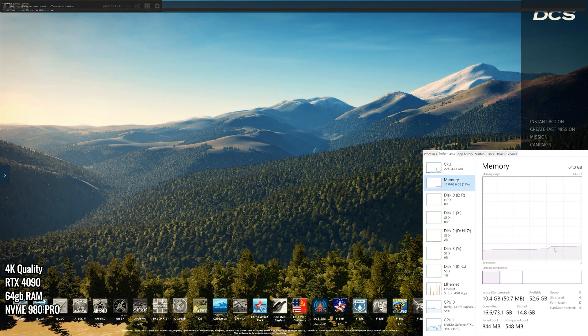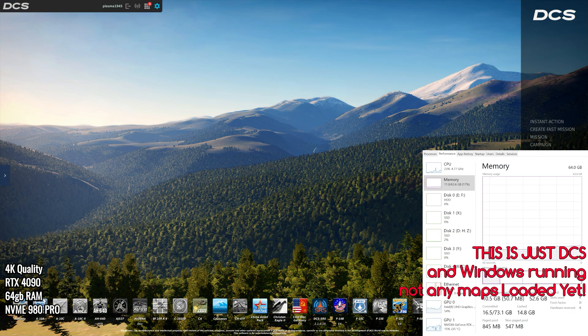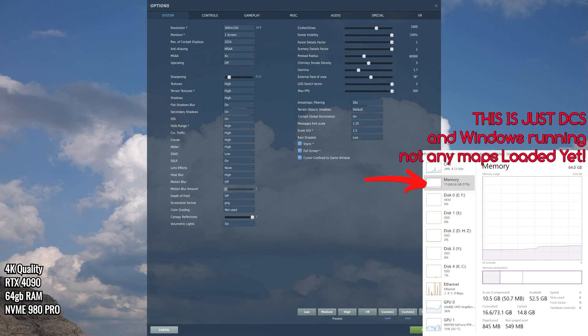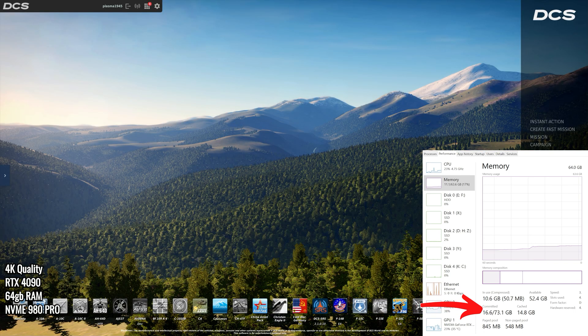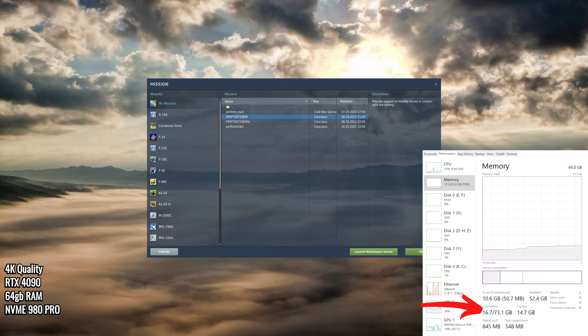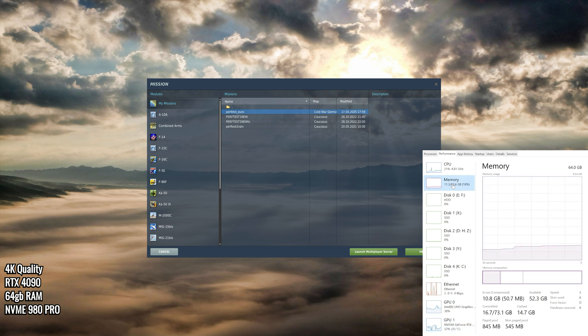As we load up DCS, look at the memory usage being shown on the screen. Our memory is at 11 gigabytes. We are using high settings, 4K quality. And as soon as I start loading the Germany map, you'll see the memory start going up as well as the GPU VRAM usage. Our GPU VRAM starts at 3 gigabytes, our memory starts at 11 gigabytes, and we have 64 in total.